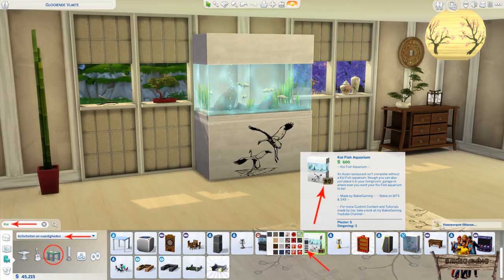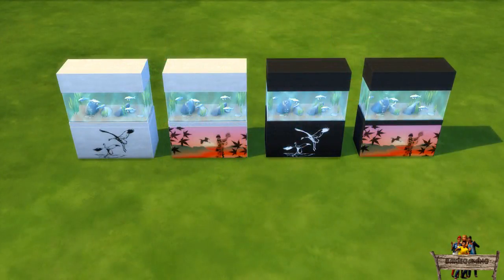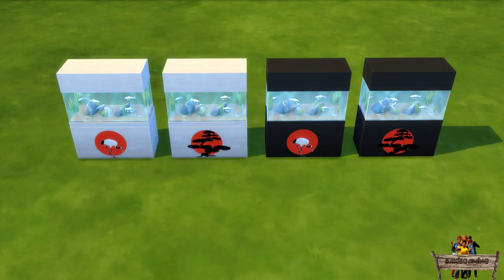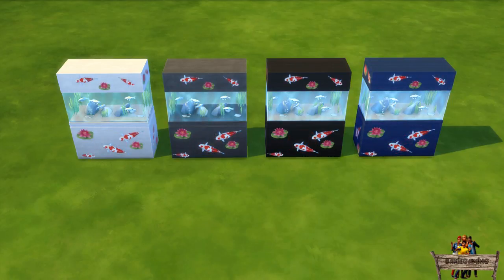By clicking the color stripes you can choose between 21 recolors. Nine of them are the same recolors as the aquarium that came with the Spa Day game pack. The other 12 are totally new. For all of these I tried to give them an Asian look, so they should fit perfectly in Asian themed community lots like restaurants or parks, for example.